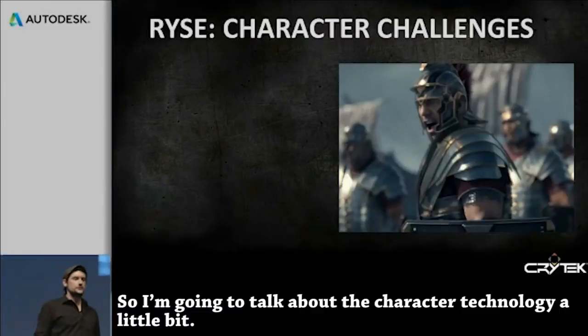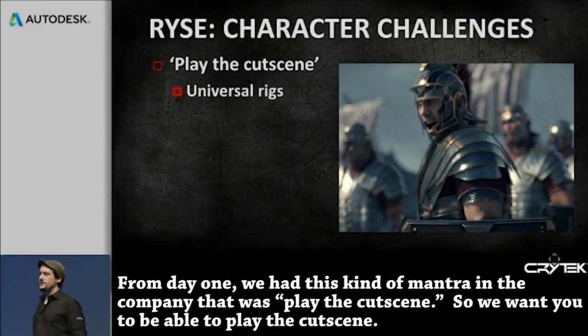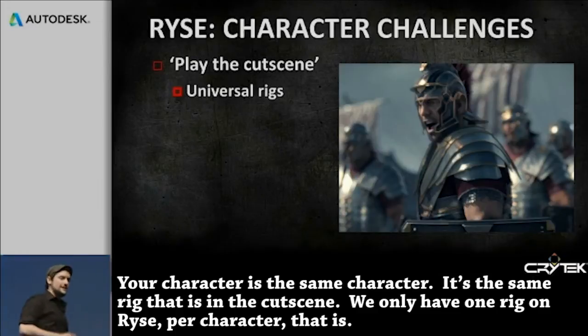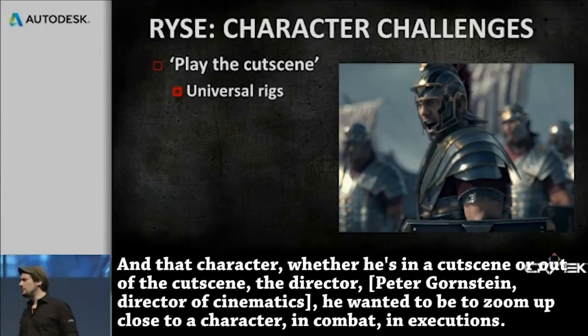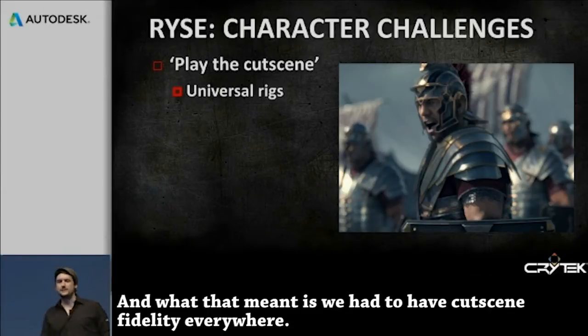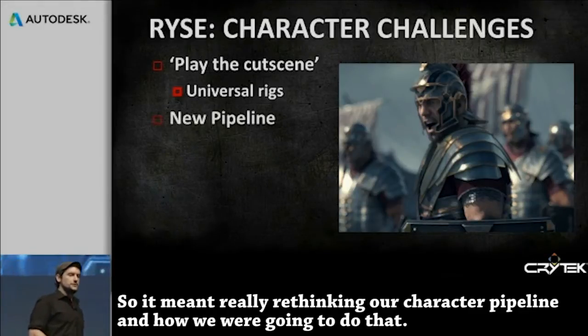From day one, we had this mantra in the company: play the cutscene. We want you to be able to play the cutscene — your character is the same character. It's the same rig that is in the cutscene; we only have one rig on Rise per character. Whether he's in a cutscene or out of a cutscene, the director Peter wanted to be able to zoom up close to a character in combat, in executions. That meant we had to have cutscene fidelity everywhere, which required really rethinking our character pipeline.